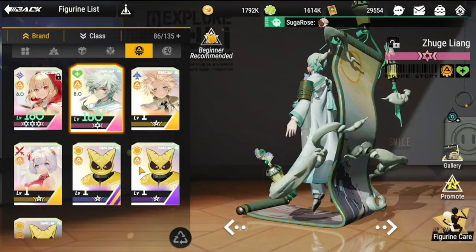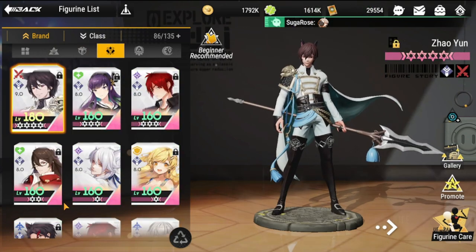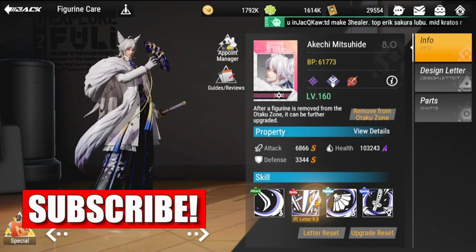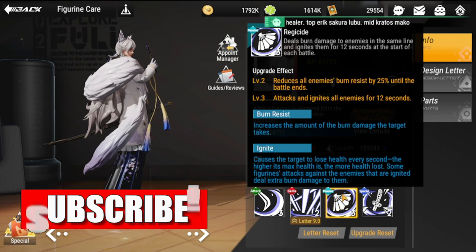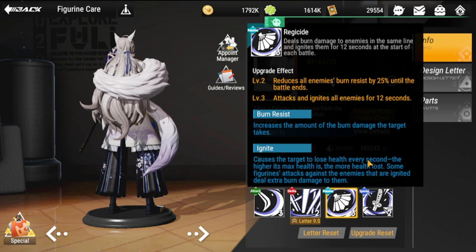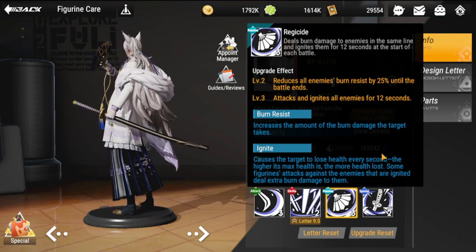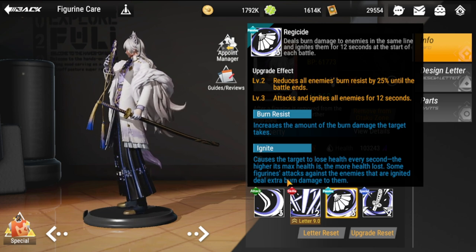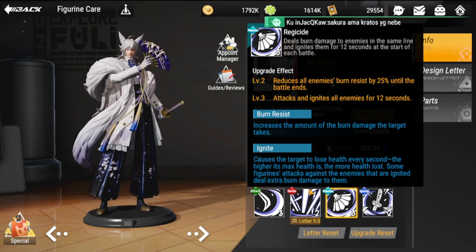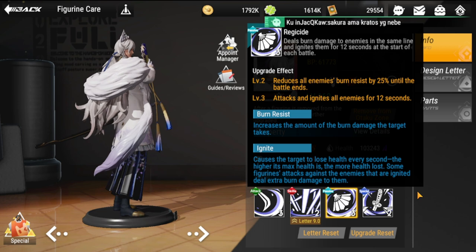Before going further into the ignite team, let me define what an ignite team is. Ignite causes the target to lose health every second — the higher their max health, the more health is lost. Some figures' attacks against ignited enemies deal extra burn damage. This works perfectly for bosses.